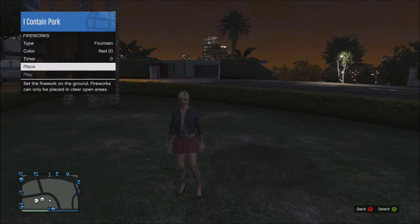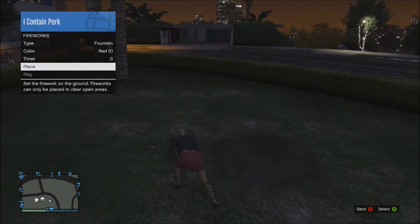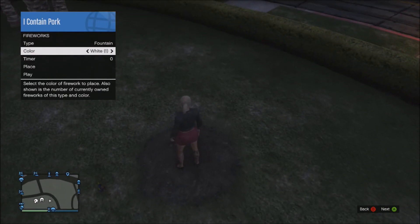To purchase them, you've got to go to Ammu-Nation and you can choose whichever ones you want — there are actually about three or four different types. There's also an RPG that fires fireworks, which is pretty cool, but that costs about 65 grand so I didn't buy that.